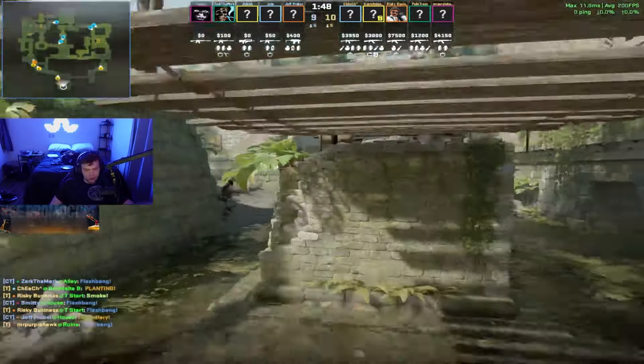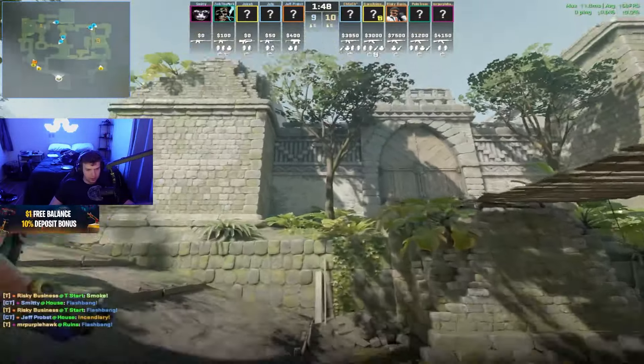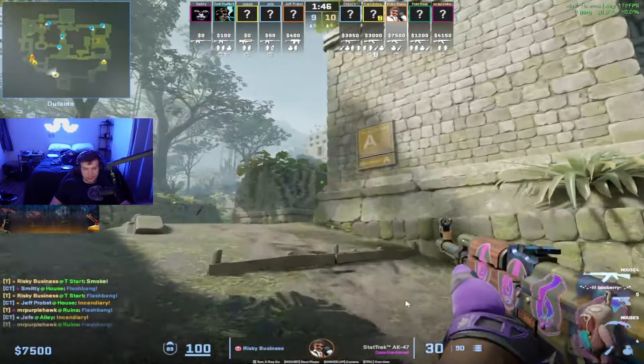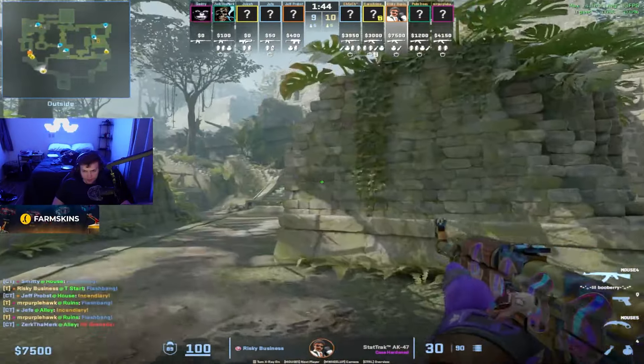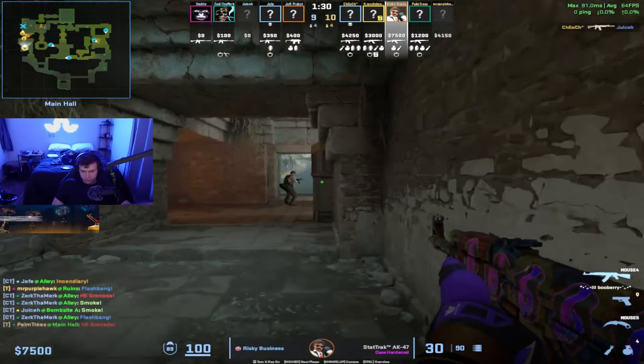This is a good example too - after you threw that instant spawn smoke, you can buy another flash and then rip two. Once you see it, you'll never be able to unsee it whenever you're throwing spawn-based nades.